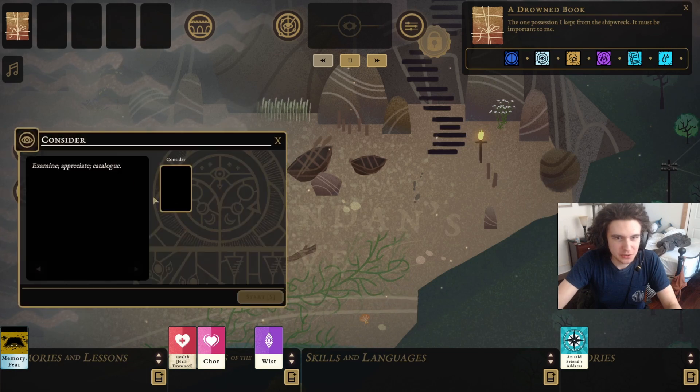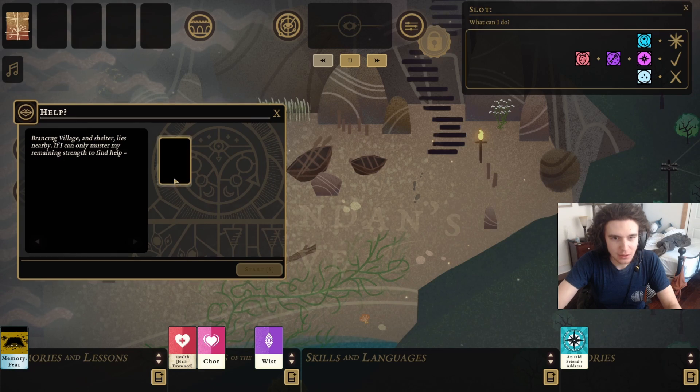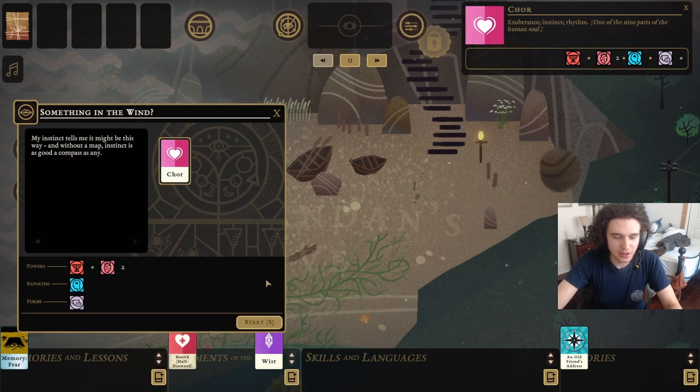There are some actions you can do — you can consider stuff. You can talk with Core, and a variety of other different stuff you can get with that first card draw you did with the salvage for these soul cards. Soul cards are important — Elements of the Soul.